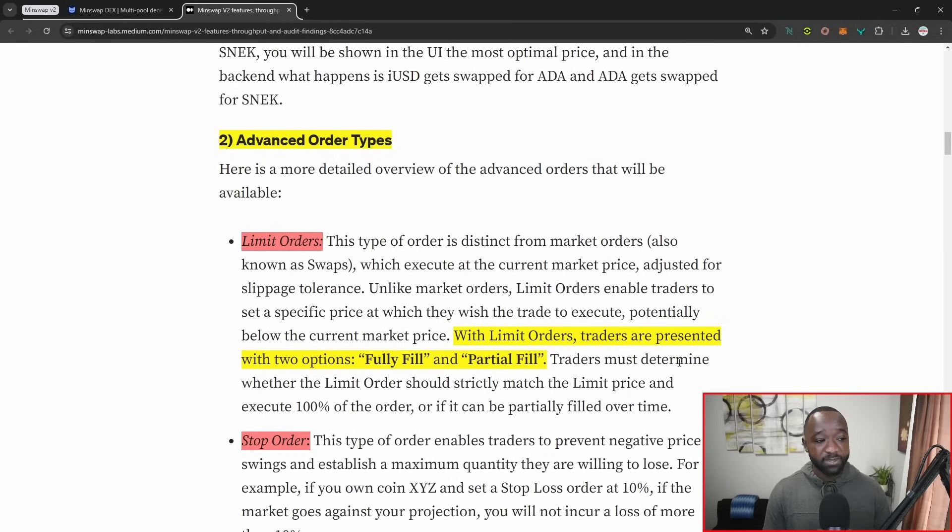Scrolling down, we have advanced order types, which include limit orders — basically stating that the price of the swap you want has to be met in order for the trade to go through. For example, if you're making a purchase, you'll set a limit at the maximum value per token you want to pay. As long as the price is below that, the order will execute. Vice versa, if you want to sell, you can set a limit price, and anything lower than that will not get triggered, making sure you don't sell your tokens for less than what you think they should be worth.